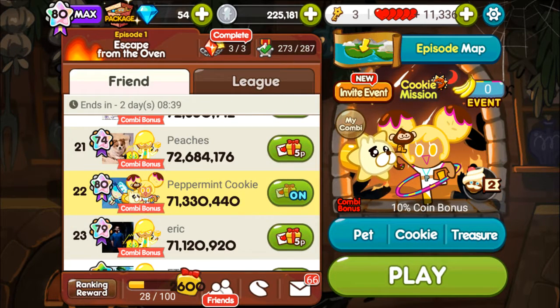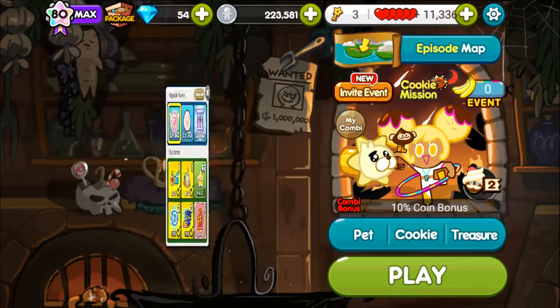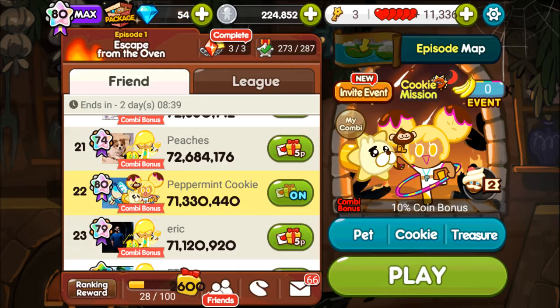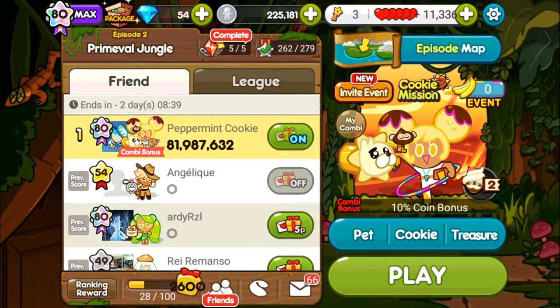And her skill is very funny. It's called Face Launch, because it literally launches its face and destroys obstacles, leaving behind a trail of coins. So instead of just describing it while sitting here, let's get going to episode 2 and I will show you.